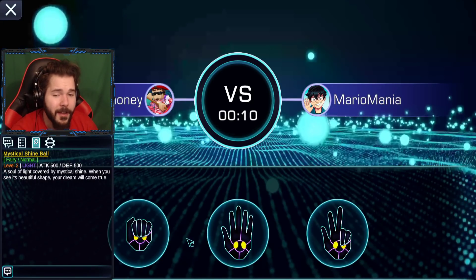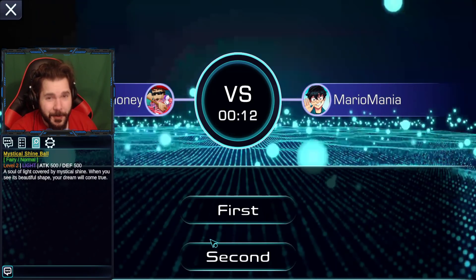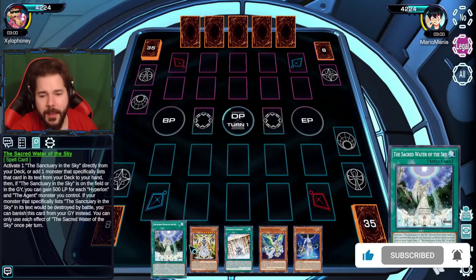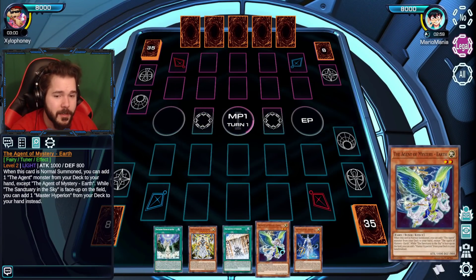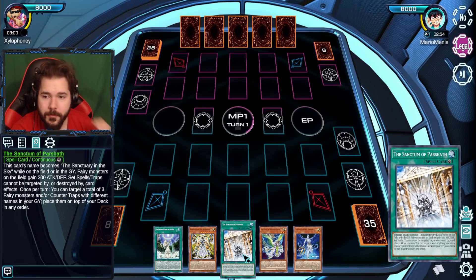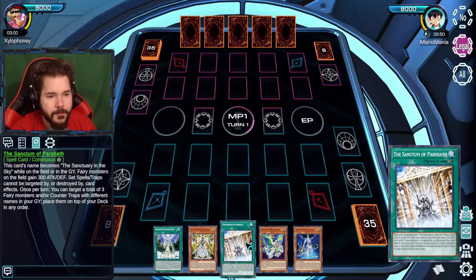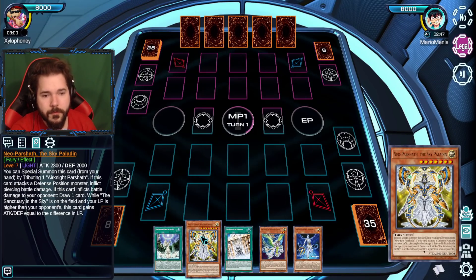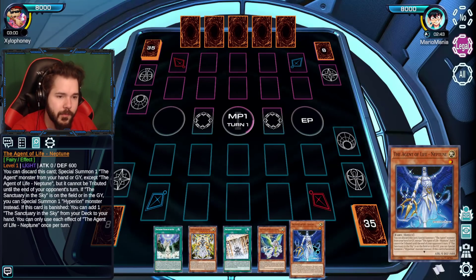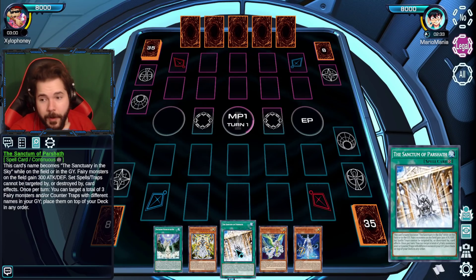Xylofony here with Mario to try out a new archetype. Some crazy stuff and there's a lot of fairies involved. We're gonna do a mirror match head-to-head and see how it goes. Some familiar cards, some that I don't know about. This is a support to the Sanctuary in the Sky stuff — what was considered to be the strongest fairy archetype in the game at the time — and it always lent support to the Herald of Perfection and all that stuff.